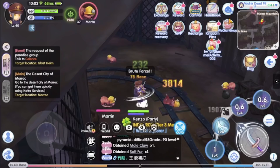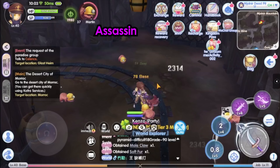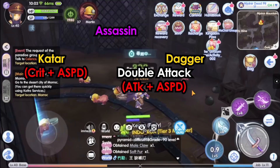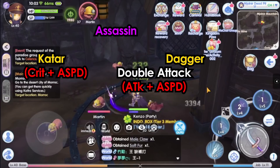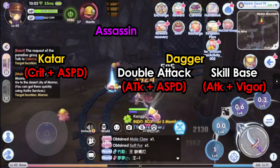Alright, we will be going to discuss the stat distribution, the skill sets, and also the equipment that will be used. Assassin can wield two different weapons: Katar and Dagger. Katar Assassin relies on fast basic crit attacks to deal burst damage. Dagger Assassin can be divided into two playstyles: the basic attack speed type, which relies on double attack to deal continuous damage, and the skill-based vigor type, which relies on skill combos to deal burst damage. In this video, we are going to discuss more about Dagger Assassin.